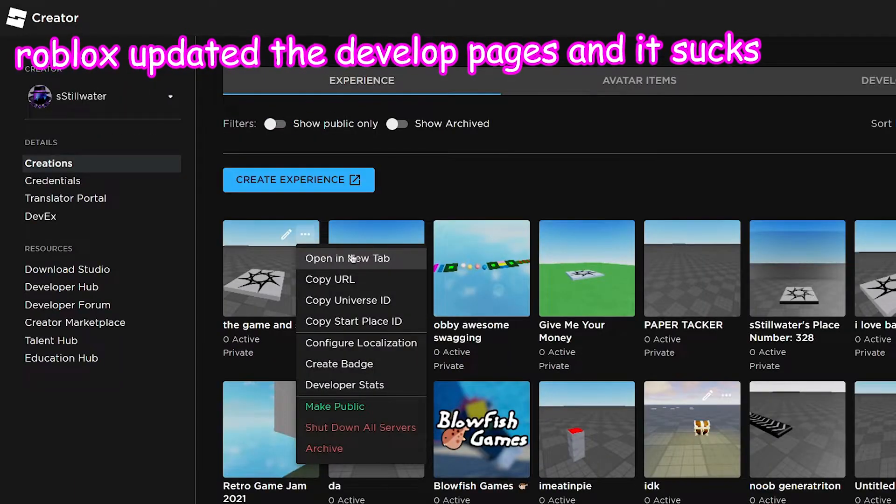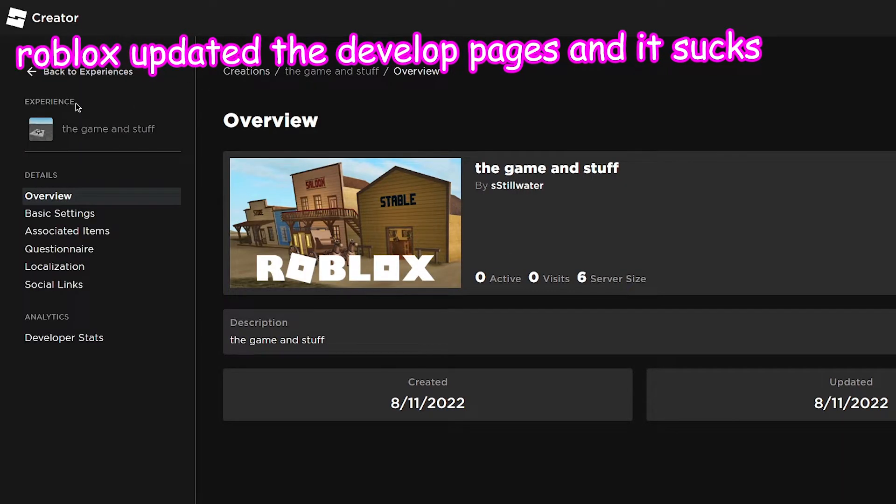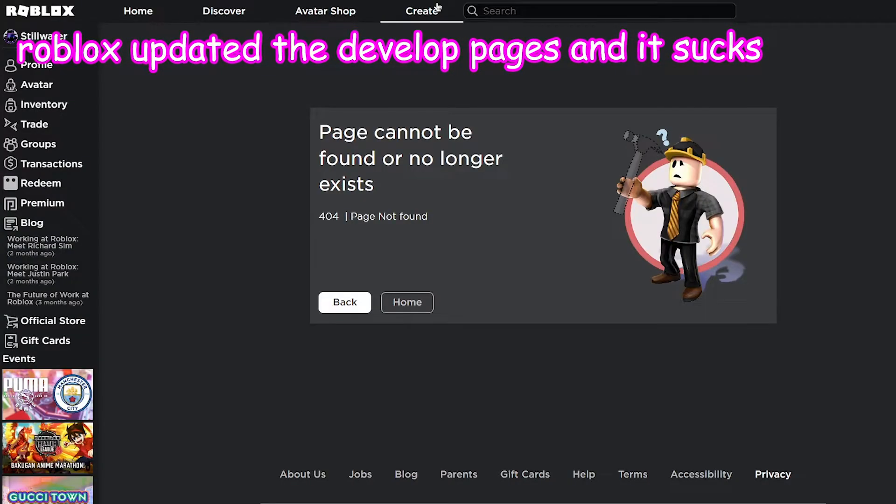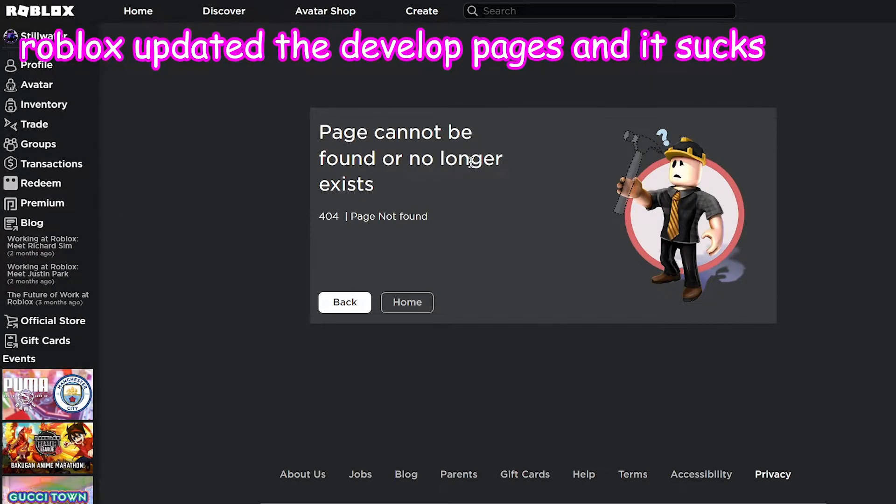Then go to your game — I hate this new developer dashboard thing, this sucks. Open in new tab... what does any of this mean? Where's the play button? Okay this sucks. How do I play the game? Okay, now that we're finally at the game...